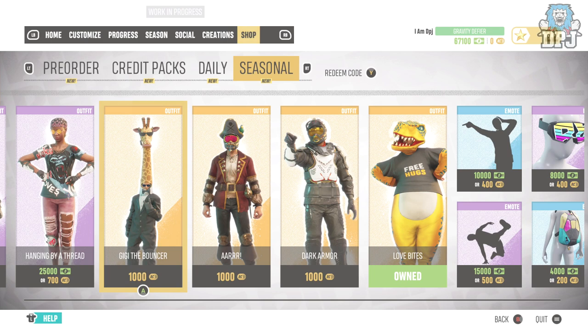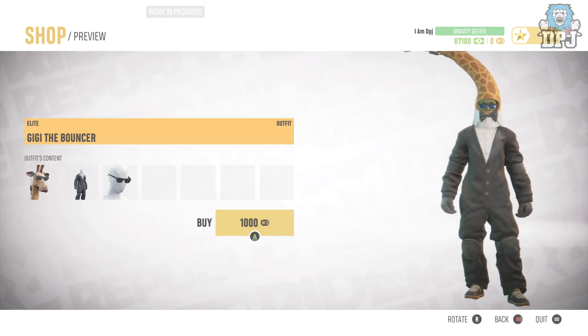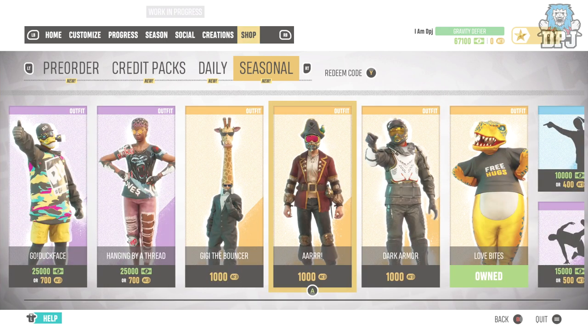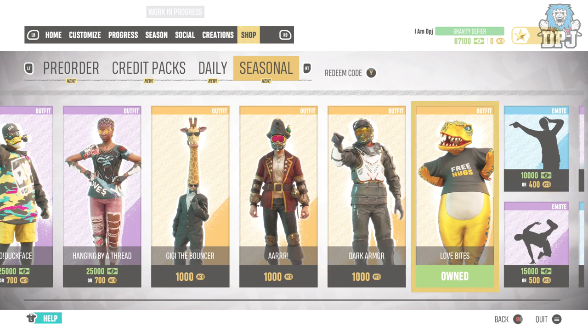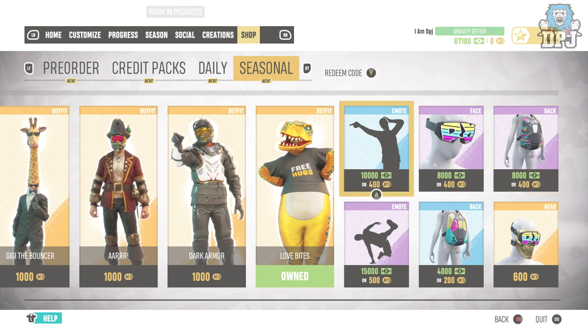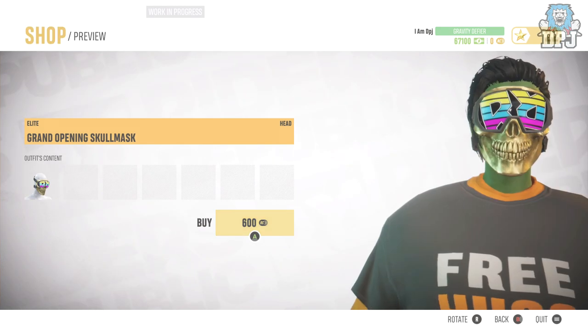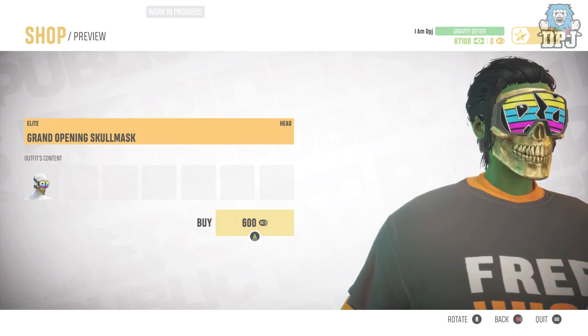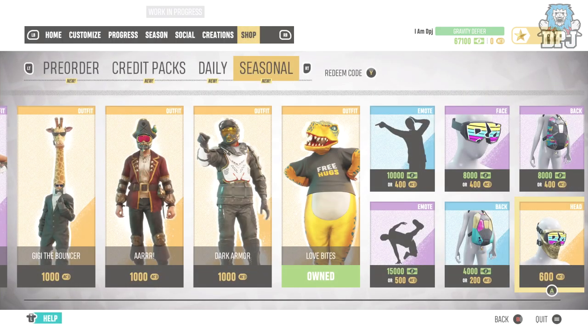Then we have four items known as elite legendary orange gear — these you can only purchase with RCs, and they cost a thousand RCs. I have no idea how much a thousand RCs costs in real money. They gave me a thousand in the demo, so I bought this outfit because I liked the look of it. It does seem like there will be things exclusive to RCs, so you may have to spend real money for these.